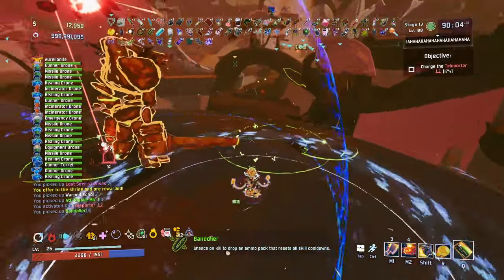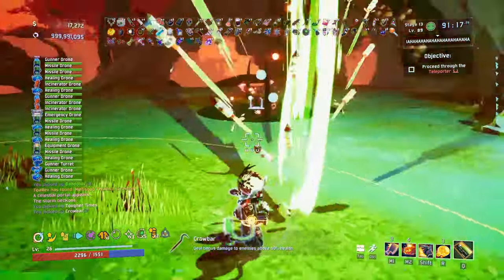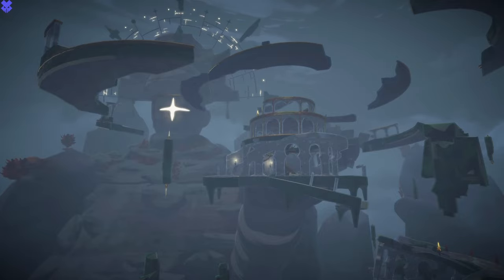Once you're back on the new stages, continue through them like normal — fight the bosses, charge the teleporters, keep taking the green portals, and then get to the Prime Meridian.